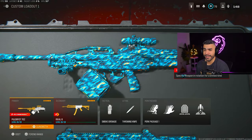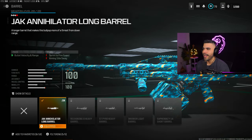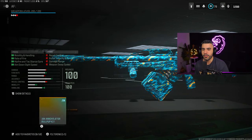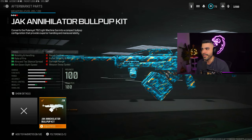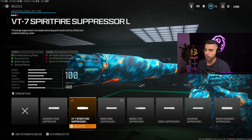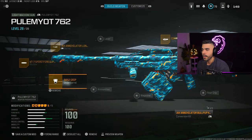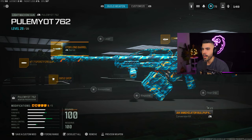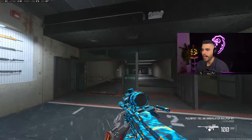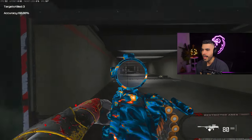Next, we got the Pulemyot. For the barrel, we're going to be rocking the Jack Annihilator Long Barrel. You have to put on the conversion kit first — this thing makes it a beast — and then you can put on the barrel. You can also rock the VT-7 Spitfire Suppressor, one of the best suppressors in the game. We got the BO-52 Grip Underbarrel and, of course, the Eagle Eye Optic Sight. These LMGs seem to be pretty OP.